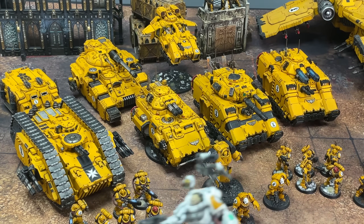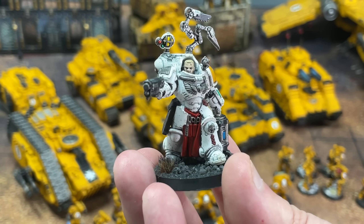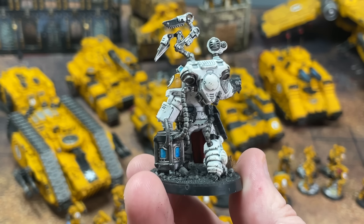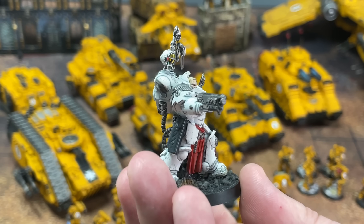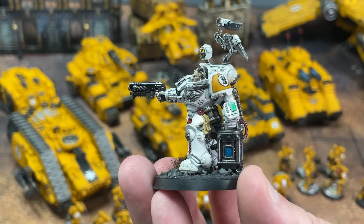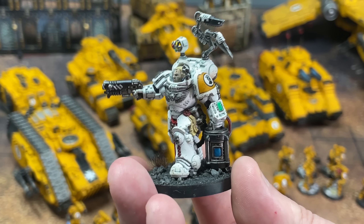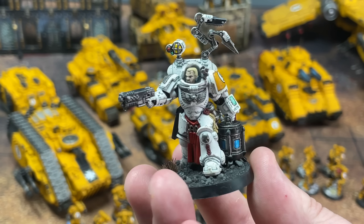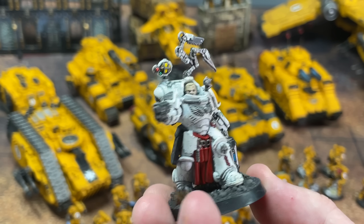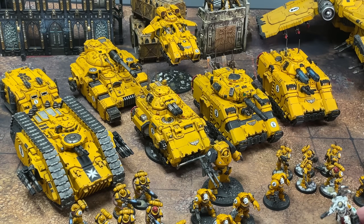I forgot about this guy — this is one of the new HQs, the Apothecary Biologis. First time really doing white. Happy how he turned out. If I was to redo this, because I sprayed it with Corax White and I think it's too bright — I'd probably start from grey and work my way up with Apothecary contrast. I'm probably never going to use this guy on the tabletop — apothecaries don't really do that much, especially the Biologis, it's just OC6 or something right now. But as a model it looks badass — something to look at in the cabinet.